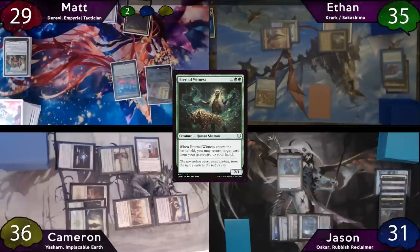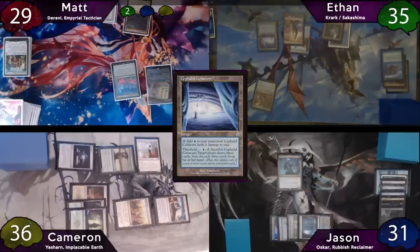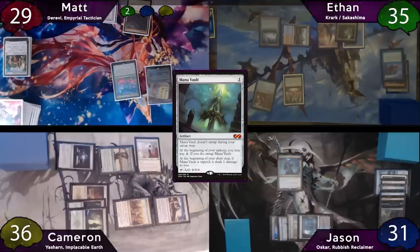The turn is then passed to Ethan, who starts off by phasing in his Sakashima, which immediately dies. Moving to his main phase, he'll play a Cephalid Colosseum as land for turn. He then drops a Mana Vault and just passes the turn to Jason. It's hard to storm off with Krark and Sakashima with an Elesh Norn out.